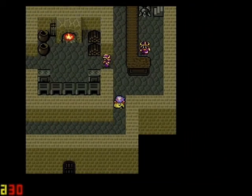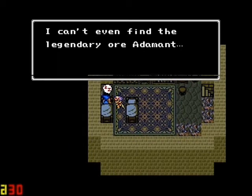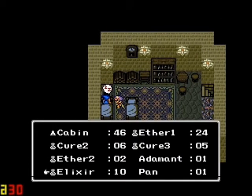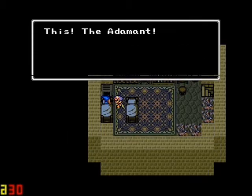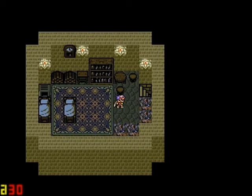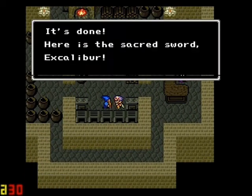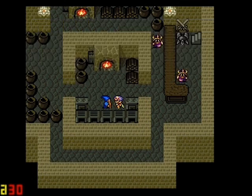You remember the blacksmith who didn't want to talk? Well guess what — he's going to talk whether he likes it or not. He doesn't want to talk unless he has the legendary adamant. This is the adamant. Send him on down. If you do this earlier in the game, he's not going to make the sword for you right away, but since I waited a little while, it's the sacred sword Excalibur. Now let's go!